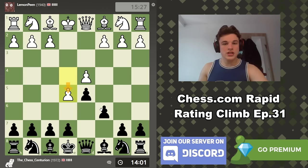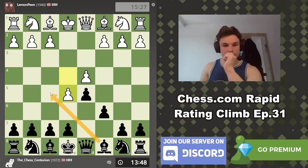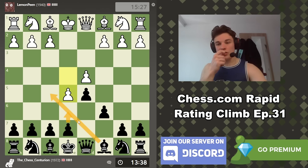My opponent pushes E5. The point is just to take more space - he takes the F6 square, which is the typical development square for my knight. There are quite a few ways to play this as black. The classical line is Bishop F5 then E6, so you secure your center like a triangle but get your bishop out of the pawn chain first - that's the difference between a French defense and a Caro-Kann, even though they share many features.